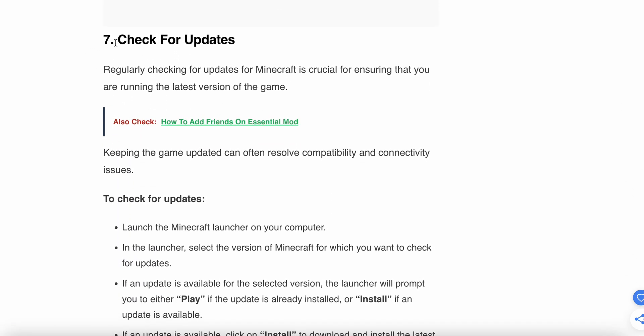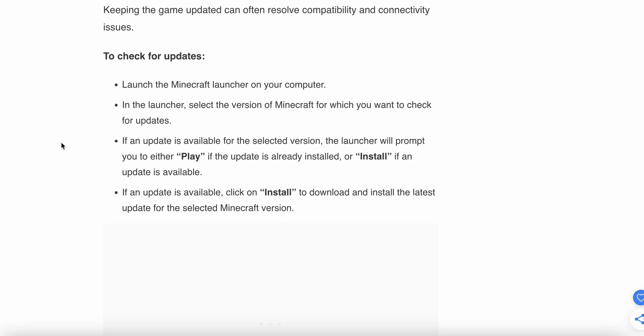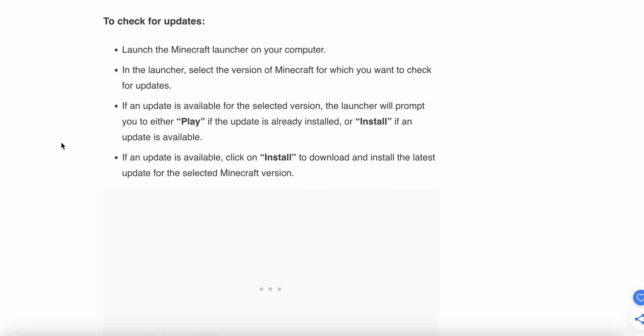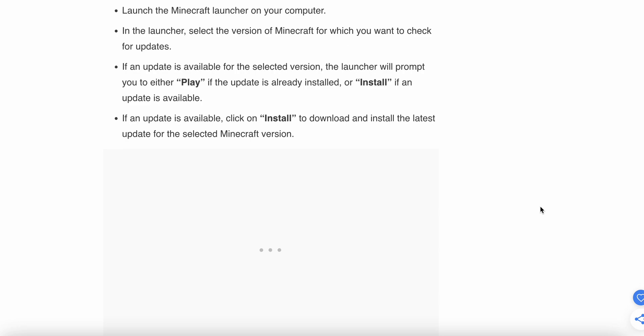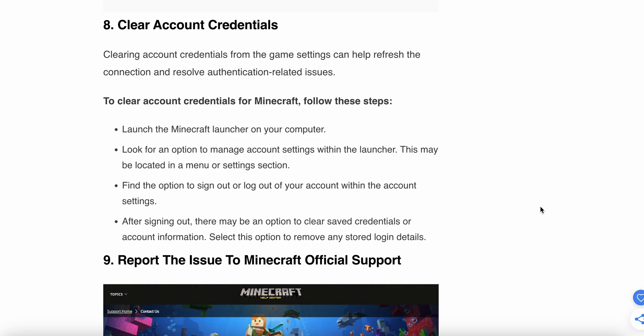The seventh step is to check for updates, as older versions can create this type of problem. Make sure your game is up to date. If any update is available for the selected version, the launcher will prompt you to either play if the update is already installed, or install if an update is available. Click Install to download and install the latest update for the selected Minecraft version.